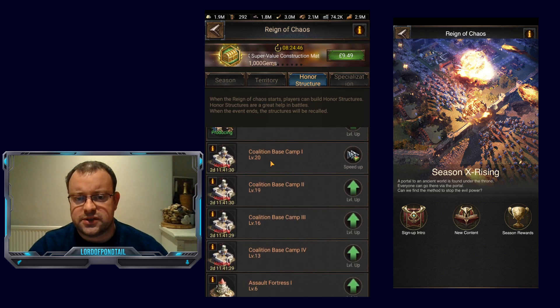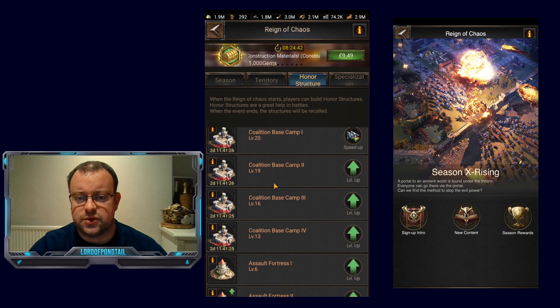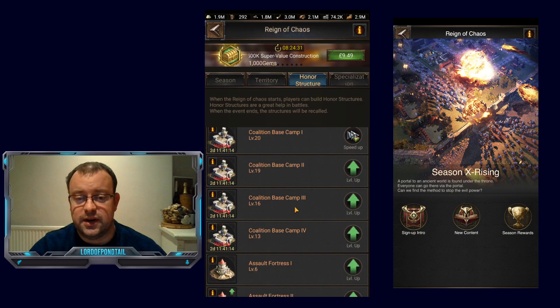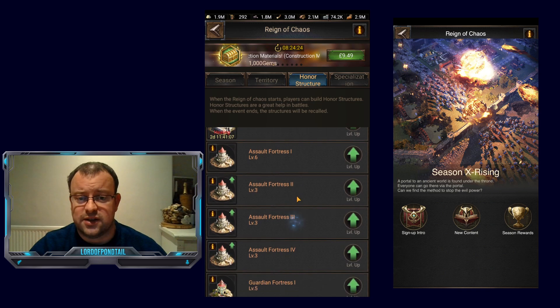For my coalition base camps: base camp one is at level 20, base camp two is at level 19, number three is at 16, and number four is at 13. In terms of materials needed, I'm around 4.2 to 4.6 million. It does take quite a long time — you're talking about roughly one upgrade a day, which is pretty tough.